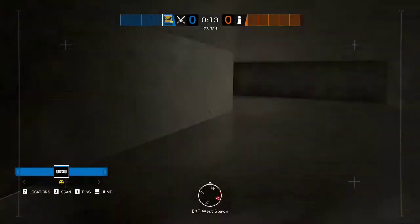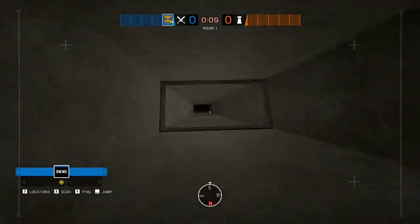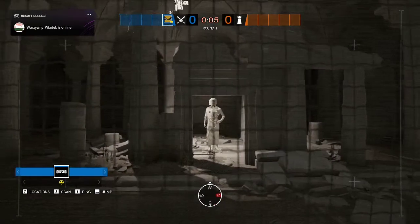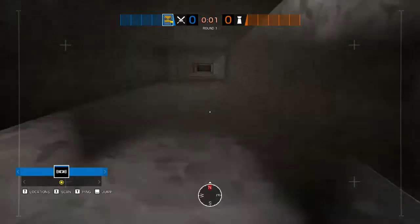The first thing is, as most of you probably already know, is the secret at the west spawn drone. You can go in here and find the Chanka State down here. We're gonna look at that a little bit closer in a second.